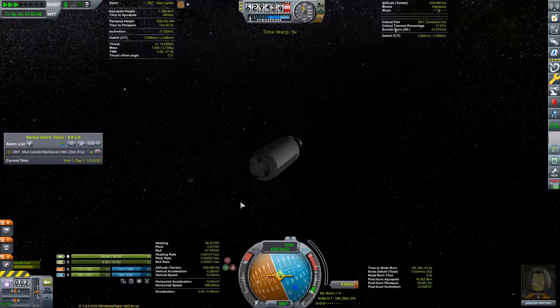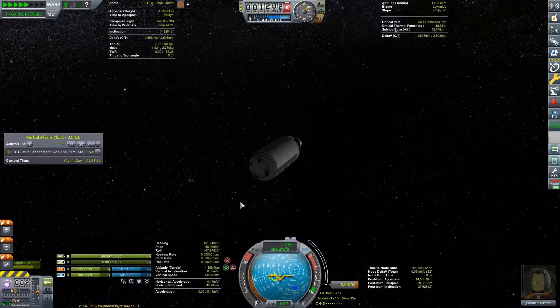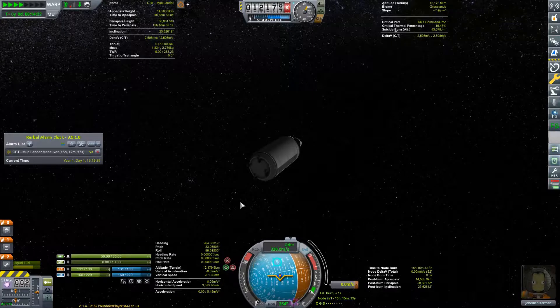One minute to go — 20 seconds, 10 — okay, engine ignition. Away we go. Just watching our periapsis over here — we want to drop that to what we had planned, about 60 kilometers altitude. Okay, just under 59 kilometers, which is just fine. Now we want to set an alarm to go off just above the atmosphere, just before we hit it. We'll add a maneuver node and add an alarm for it — 16 hours away, very nice.